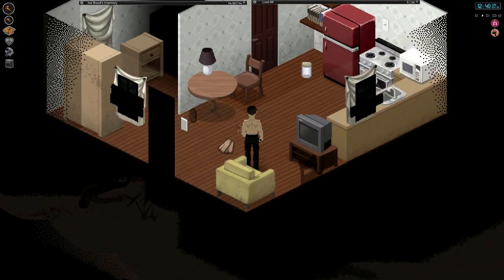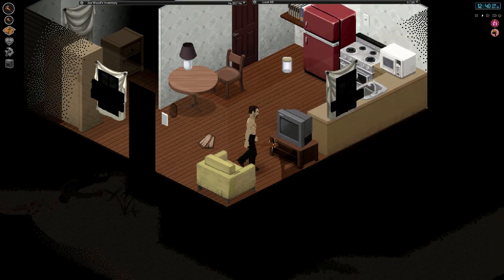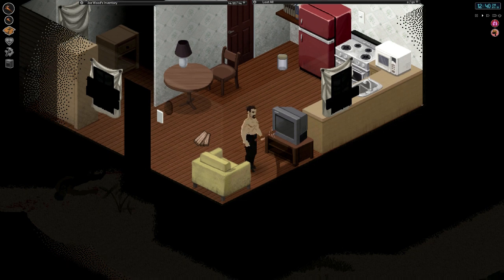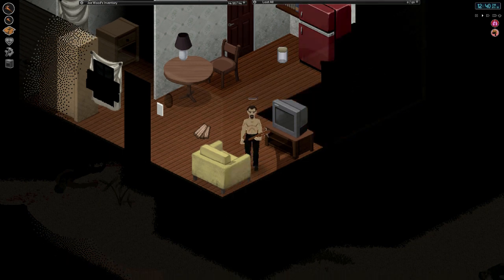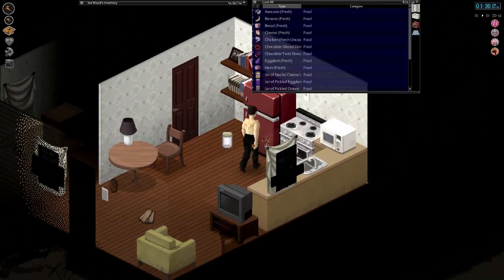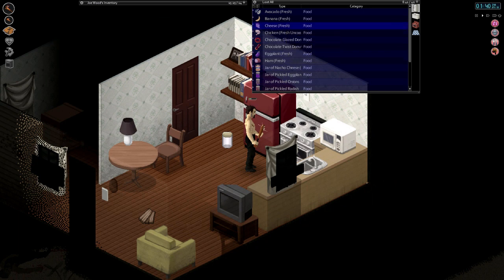We're gonna rest inside the house on the new sofa — still borrowed from my neighbor — and we've got a TV. If you didn't notice from earlier episodes, we have a mod that lets us pick up furniture. The consequence is you're super slow when carrying stuff, similar to having a heavy load or being exhausted. My character is getting hungry and tired so we'll eat some bread while we can before the power turns off, which I think happens within a month.